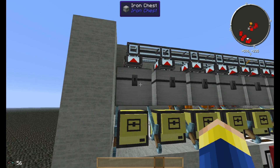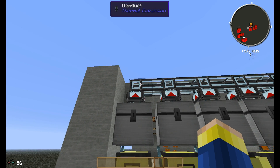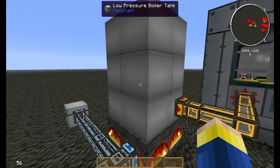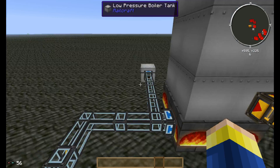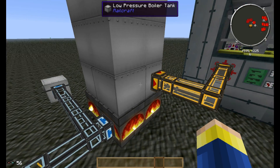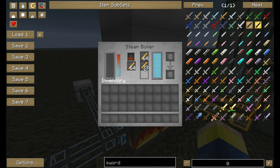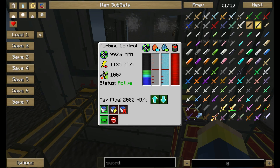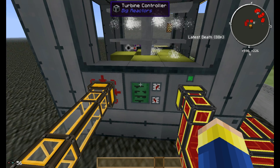This is where the fun thing starts. I put up this item duct which transports the blaze rods from this farm over here to this low pressure boiler tank. I actually scaled this — it was a bit of work but I managed. For this blaze farm, which is a standard 9x9 setup, 2x2x3 is a perfect setup if you use low pressure boiler tanks for not running out of blaze rods. This actually goes up fairly slowly, producing steam. Then this steam is used to run this turbine from Big Reactors, which is pretty much the most efficient way to produce RF.